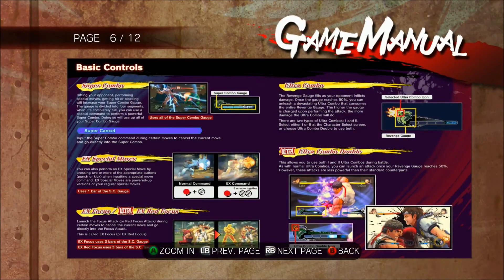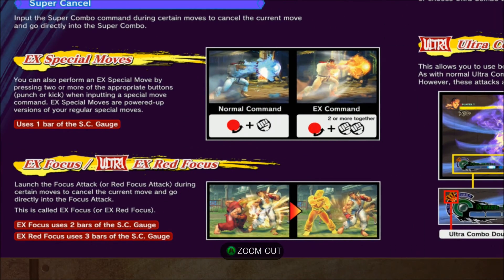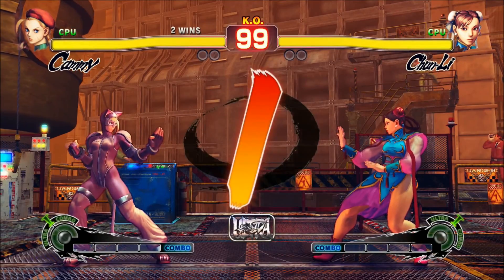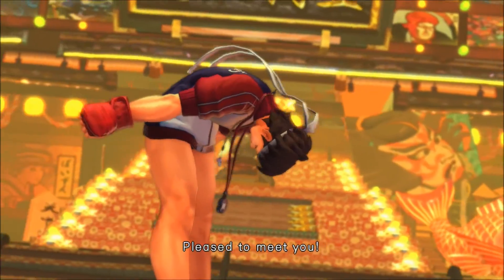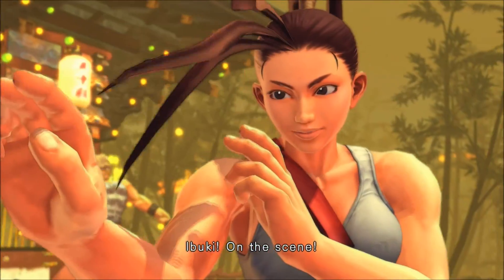Your options on PC, if you already own the game, is to spend £11.99 for the upgrade and then a further £13.99 for all the costumes, making a grand total of around £26. Alternatively, if you're stepping up for the challenge for the first time, the Ultra Edition with all the extras can be purchased for £22.99. So it doesn't take a mathematician to work out that existing owners are somehow getting a raw deal if they want all the extra costumes.